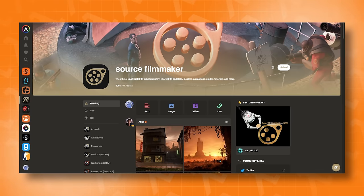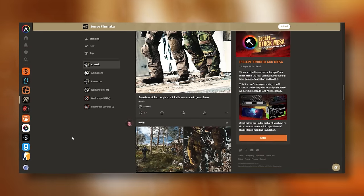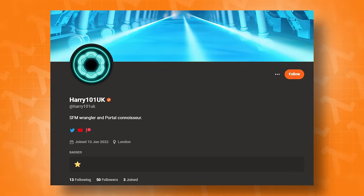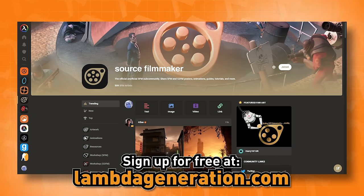A new sub-community just launched over on Lambda Generation. We now have a proper home for Source Filmmaker stuff — from artwork to animation and resources for both Source 1 and Source 2 Filmmaker, we got it all. The whole place is moderated by people you know from the Source Filmmaker subreddit, like Atlas, and Harry101UK is even here as well. If that sounds interesting to you, make sure you sign up for a free account. I put a link in the description below.